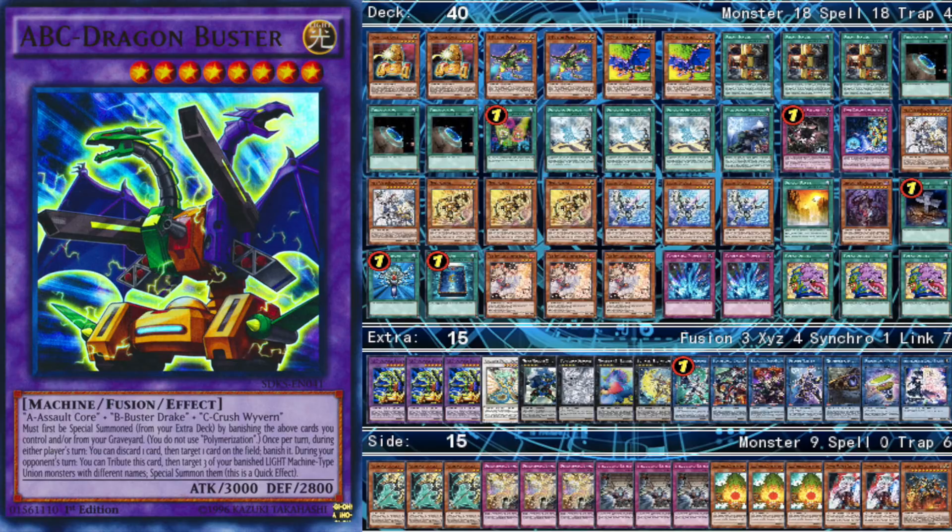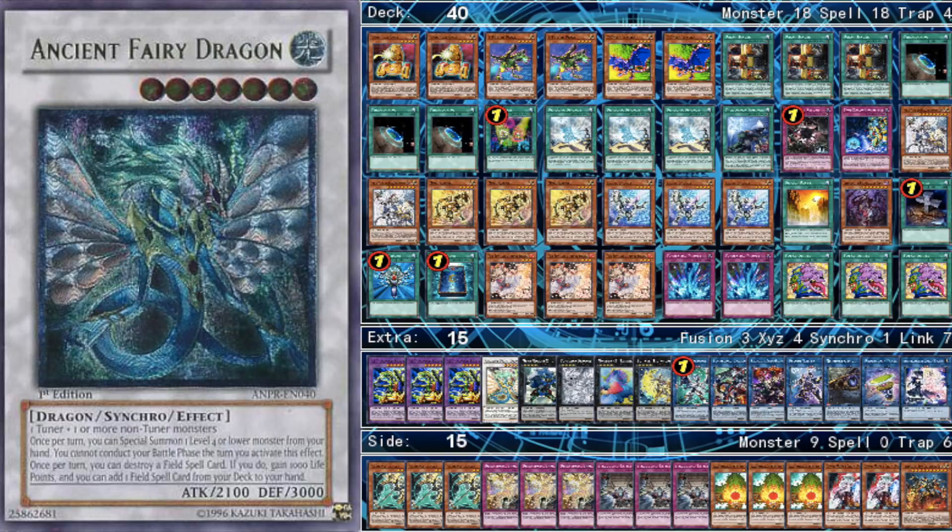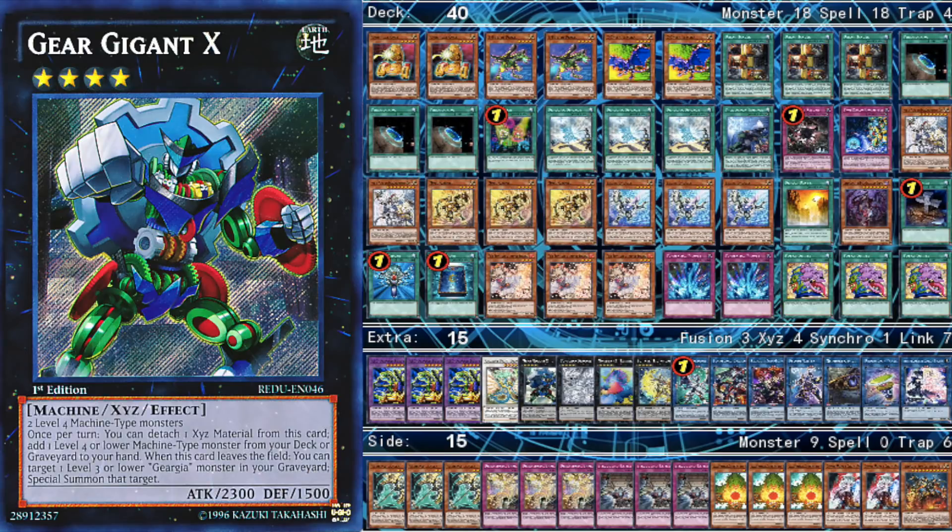Let's go ahead and move into the extra deck. First, we play three Buster Dragons. Next, we play one Ancient Fairy Dragon. For the Rank 4s, we play one Gear Gigant X, which comes up very often — you might draw a hand of just two gadgets, or gadget plus A or C that doesn't let you get to the rest of your engine. In a lot of cases you just use Gear Gigant X to get you to that B that's going to get you to the rest of your engine or whatever machine monster you need.